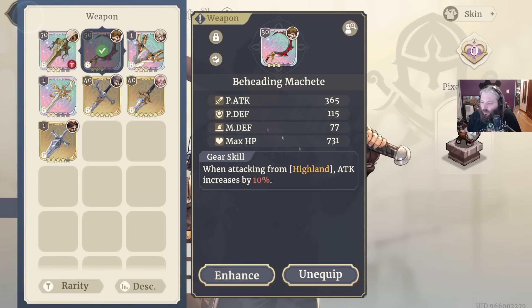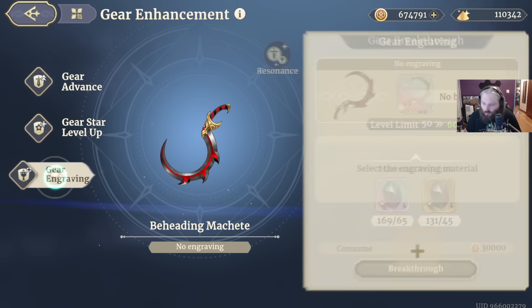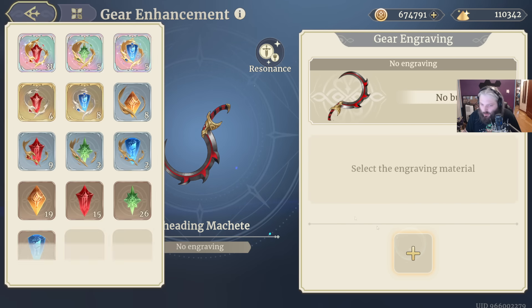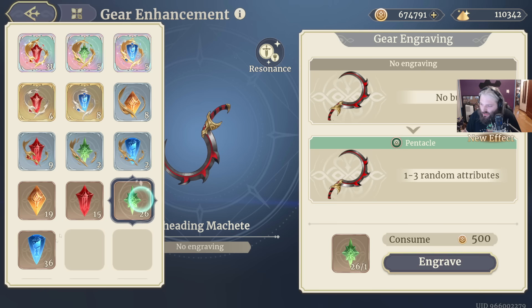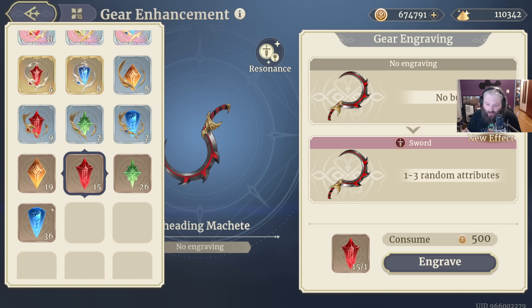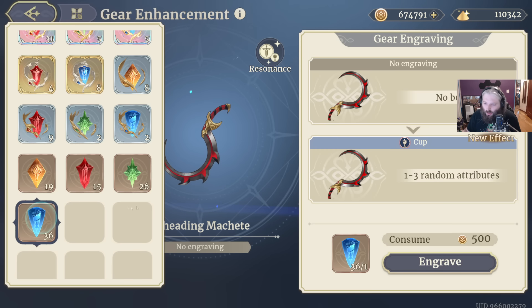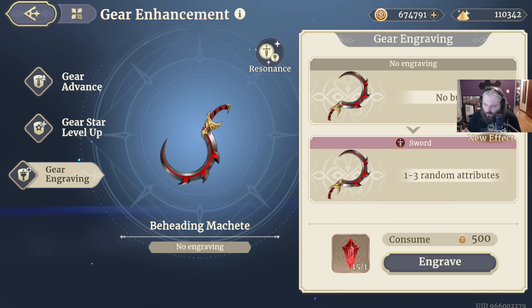What is resonance? Basically, you have two pieces of gear and you can engrave each of them with what I think of as a rune. Those runes will have one to three random stats. Let's go ahead and show you an example. You go down to gear engraving, pick the plus, and choose what you want. Now these symbols — the pentacle, sword, staff, and cup — do not seem to affect the attributes that go onto them. They seem to be completely separate. They all seem to just give three random attributes. I have not noticed any difference in the rolls based on the symbol type. You can get anything from anything. So why are there different ones? That's going to be the resonance — we'll talk about that in a second.